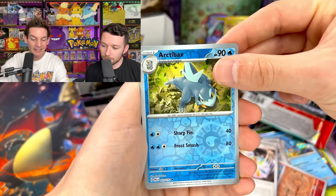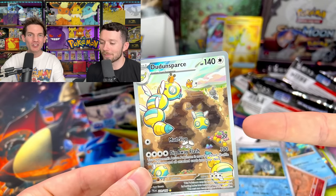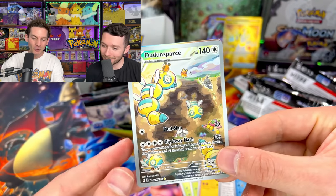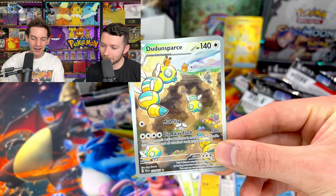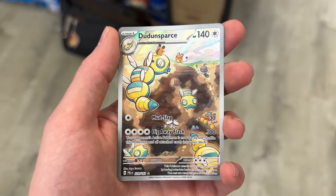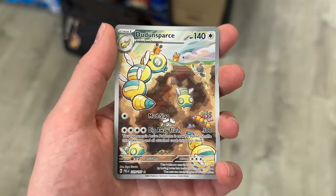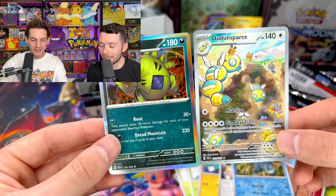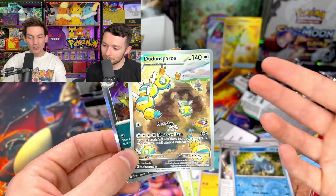Okay Arctibax again — wait, no way! I was just talking about this one in Japanese, and you've got it for sale at the front. A Dunsparce — you were saying you didn't know if it was Dudunsparce or Dunsparce. But yeah, Dunsparce — and look how many Pokemon make cameos! That's my thing with these new art rares — they can make a not-so fan-favorite Pokemon look really cool.